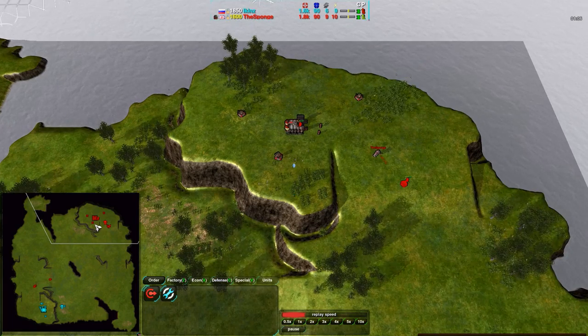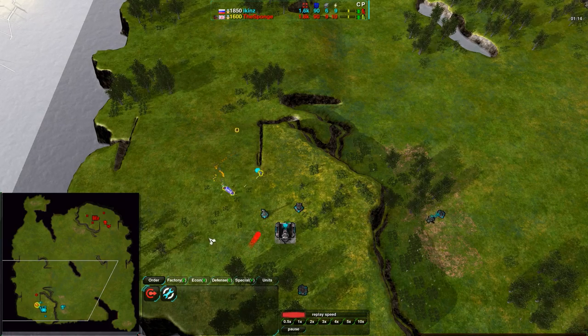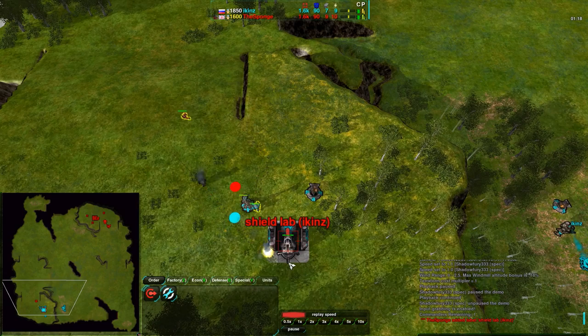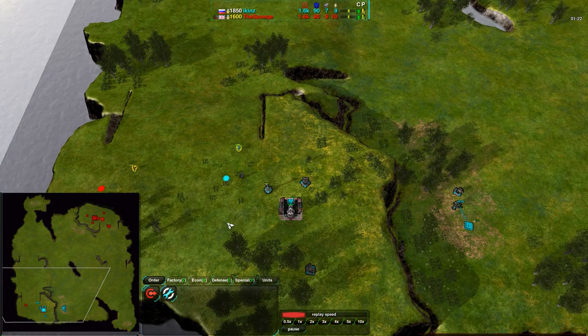Quite a useful strategy — I quite enjoy it myself. Cloakies are one of my favorite factories, well, after spiders and gunships. I kind of like the quirky factories that people don't seem to like. I don't use spiders and gunships all that much actually; I quite like using heavy tanks. But beside the point.